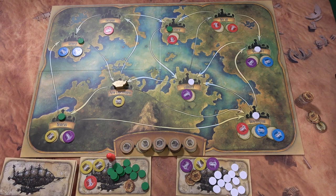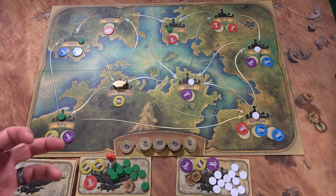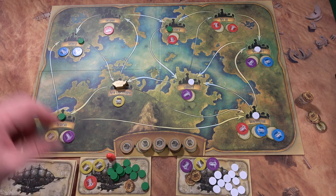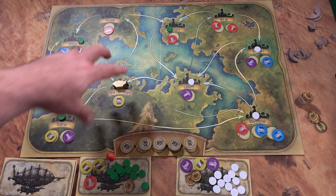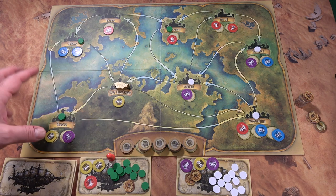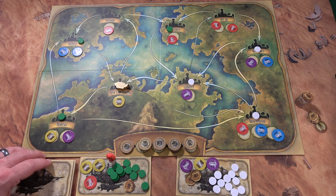Here we have Traders of the Air, a very unique steampunk type of field game. I have the setup as a two-player game, and I'm not going to explain all the rules — just a quick overview. What you're going to be doing is traveling throughout the board; you're all traveling on the same ship, trading, putting down guild contracts, and gaining victory points.